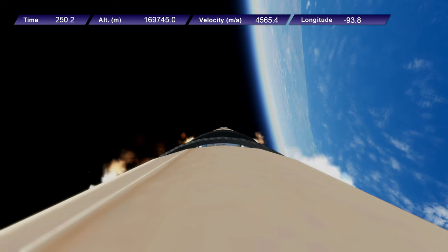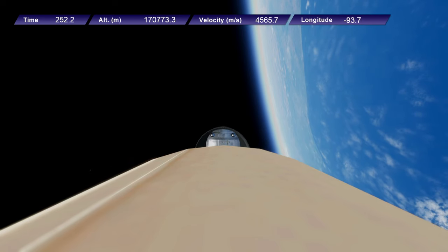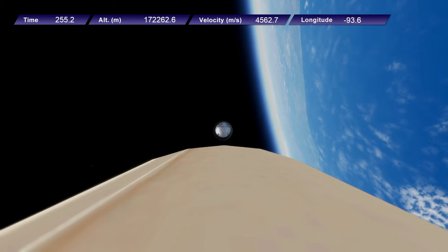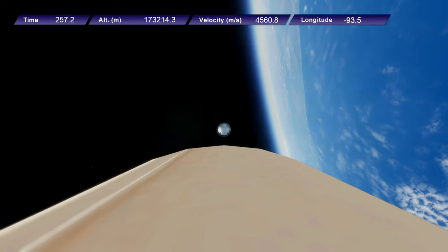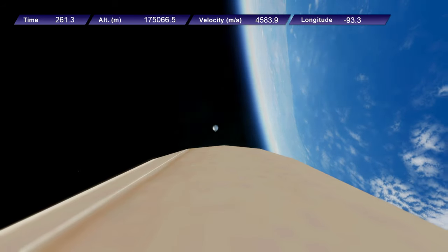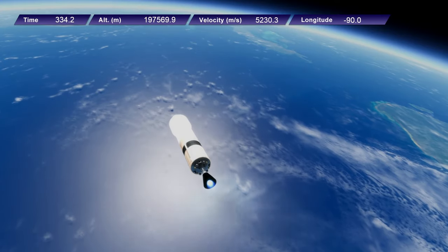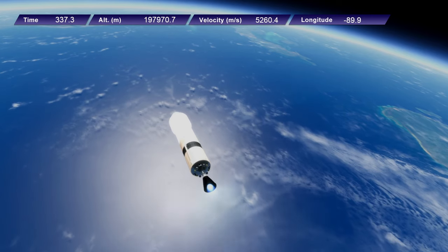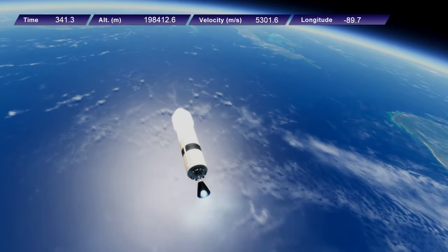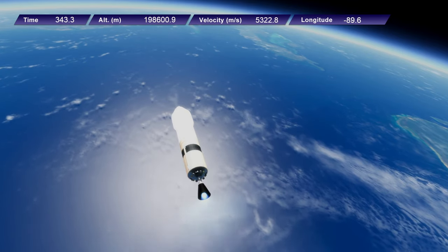Here we go — staging. Off goes the first stage. The second stage just has one of the first stage engines on it, and that engine has a vacuum nozzle to give it better efficiency up here. Having such a heavy and powerful engine on the upper stage means it is more conducive to low Earth orbit heavy payloads, and this will be doing plenty of that carrying propellant up for our depot and for other missions.